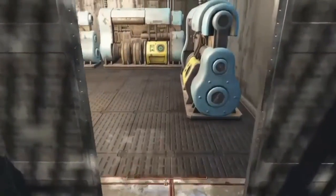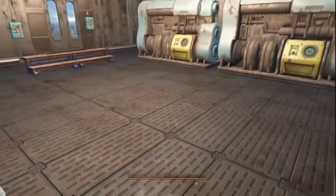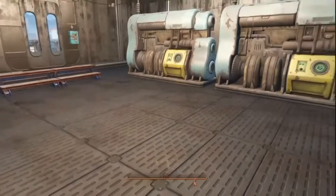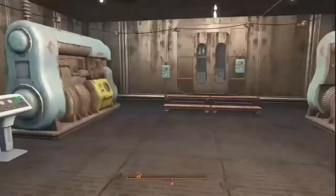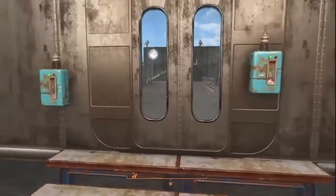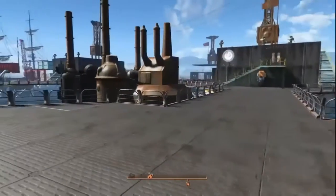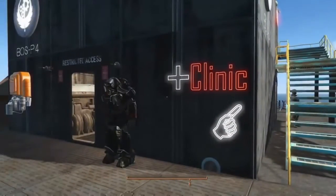This is the power room. I had to lower it because at the normal height the tops of those generators stick up through the floor into the next level, which I couldn't have. So I lowered the floors on that. Upstairs I put the clinic.